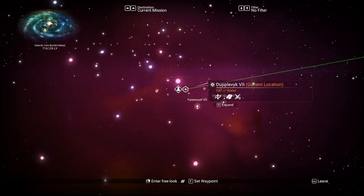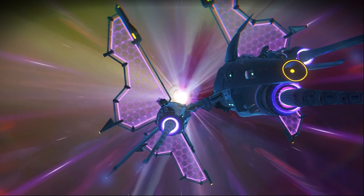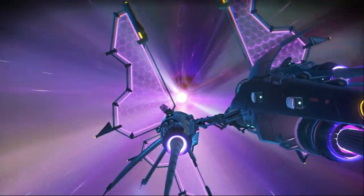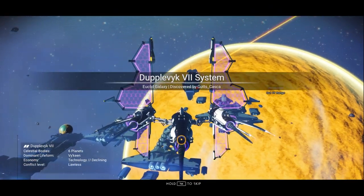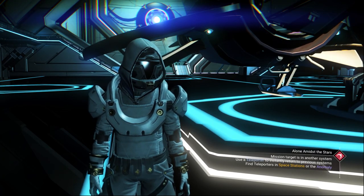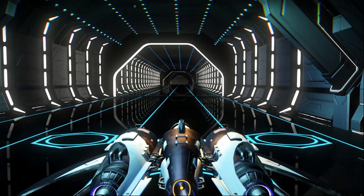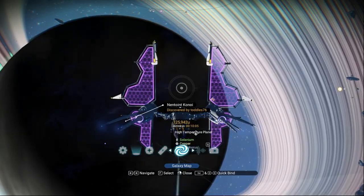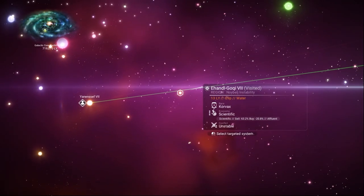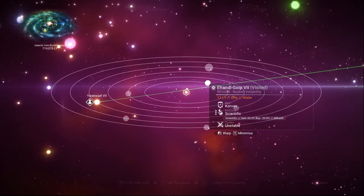After creating saves in the neighbor system, keep warping until you trigger the rescue mission. Make sure you create a save from every neighboring space station along the way. As you can see, we triggered the rescue mission here. Now let's reload our auto save. I just came back in the neighbor system — I know the next warp will have the rescue mission because we saved at every space station.